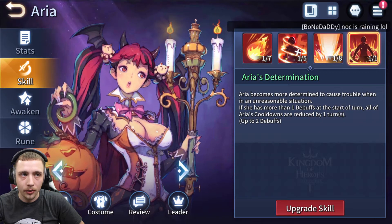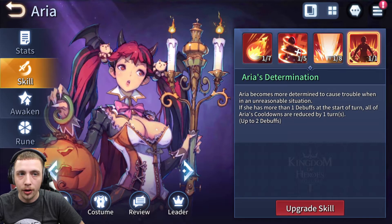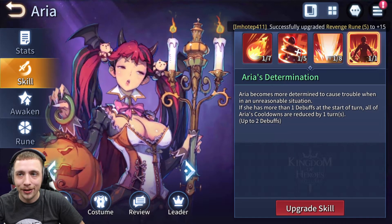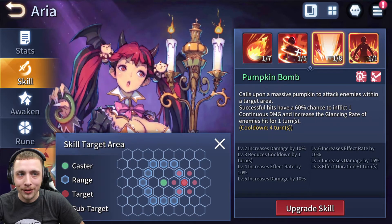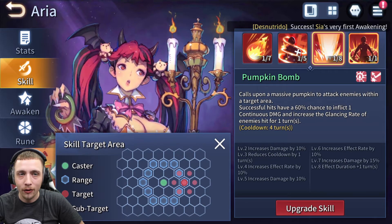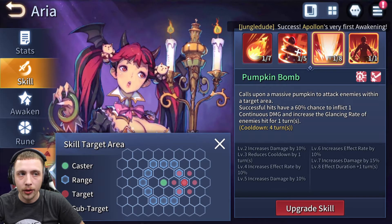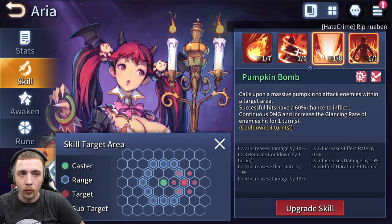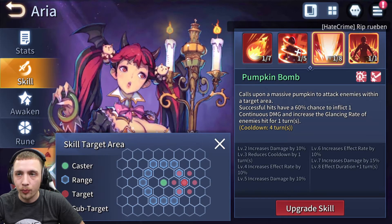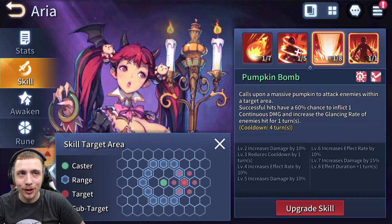If Aria has one or more debuffs at the start of her turn, all of Aria's cooldowns are reduced by one turn — an amazing passive, much better than Calypso's. Then the A3: I thought this was damage based off of max HP, but it's not. Successful hits have a 60% chance to inflict one continuous damage and increase the glancing rate of an enemy hit for one turn. This skill does pretty good damage, not max HP damage, but it does okay damage.